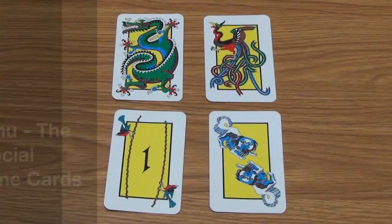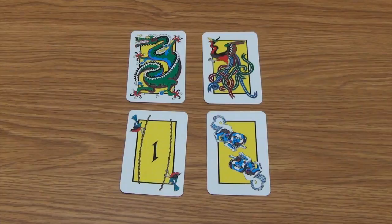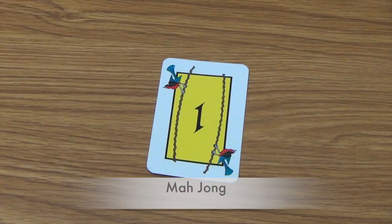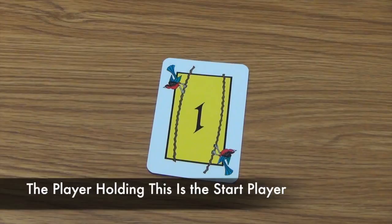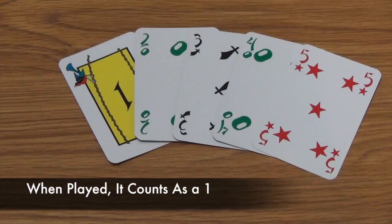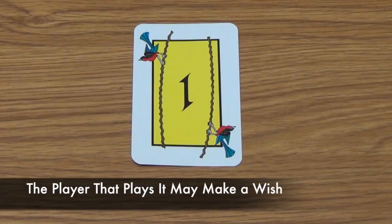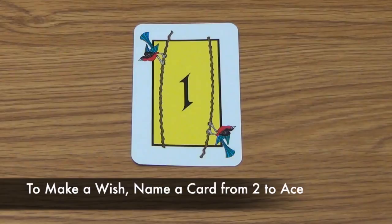There are several special cards in the game that make the deck different from a typical deck of cards. The Mahjong card is one type of special card — the player who holds it at the beginning of the round will be the start player for that round. When a player actually plays the Mahjong card, it is played as a value 1 card, so it can be used in a run or played as a single card. The other special ability is that the player who played it may make a wish for a card, naming any card from value 2 to ace. They may not name a special card.